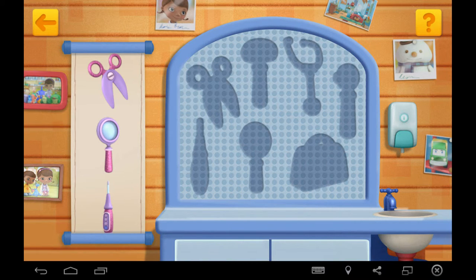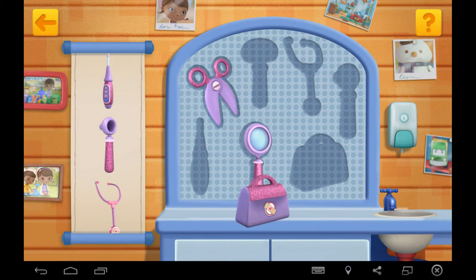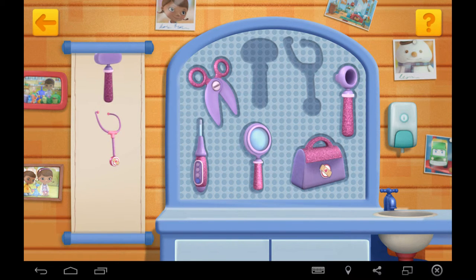Drag and drop the items into the right place. Dock's impressed. Perfect placing. Well done.